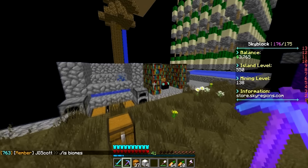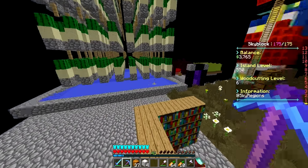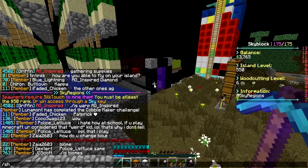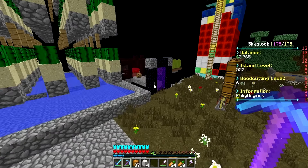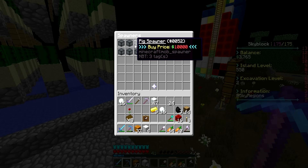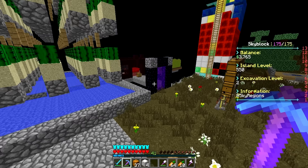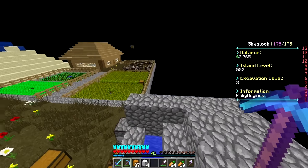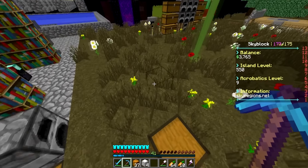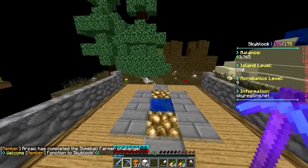Honestly guys, I want to know your honest opinion on what we should be doing on this island right now, because I really really want to be buying spawners. Unfortunately the economy is just not allowing me to do that because these spawners are super expensive - even a chicken spawner is seven thousand five hundred dollars. So honestly, we need to either make a good standing shop or something to start getting some bank, or we're gonna be in trouble in the future.